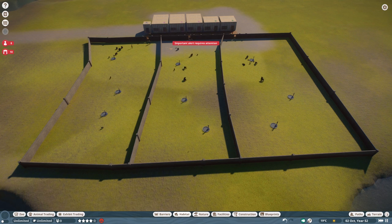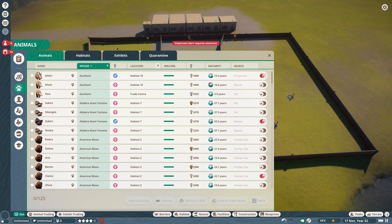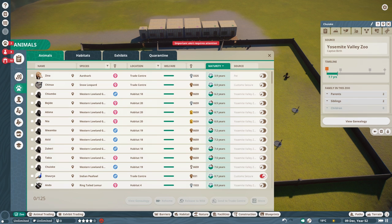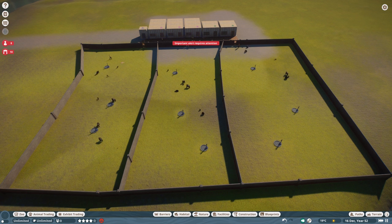We're half an hour in — the frame rate has dropped and the amount of animals has increased. My choice of Western lowland gorillas was intentional to show that different animals have different maturity times. This species has a very long time to maturity, which means it takes a while before exponential growth starts. We're about six in-game years in and the newborns are still not yet mature — I believe sexual maturity is around eight to ten years for gorillas.